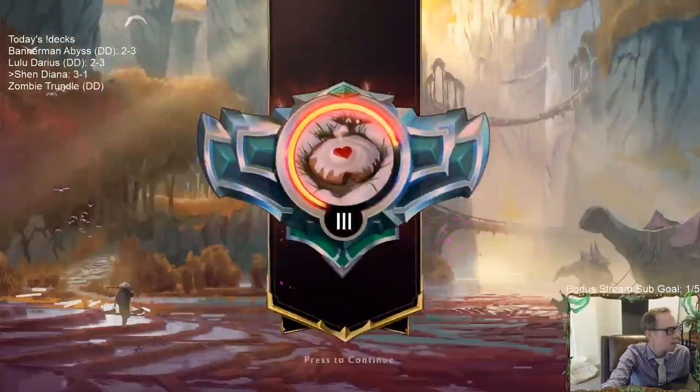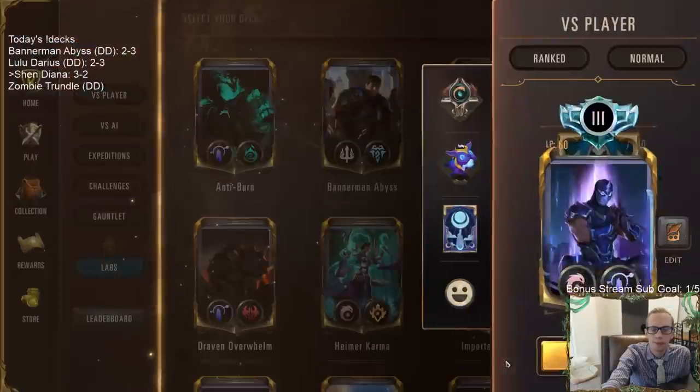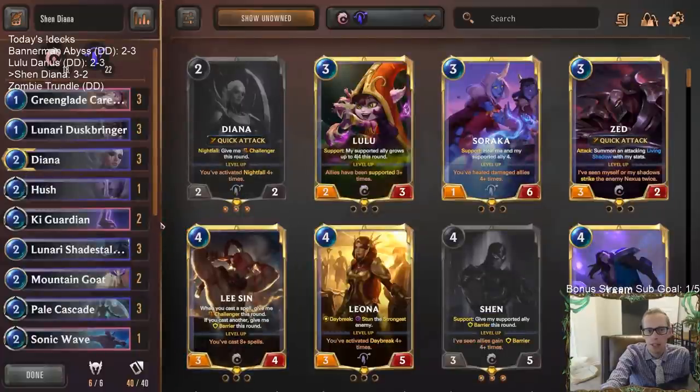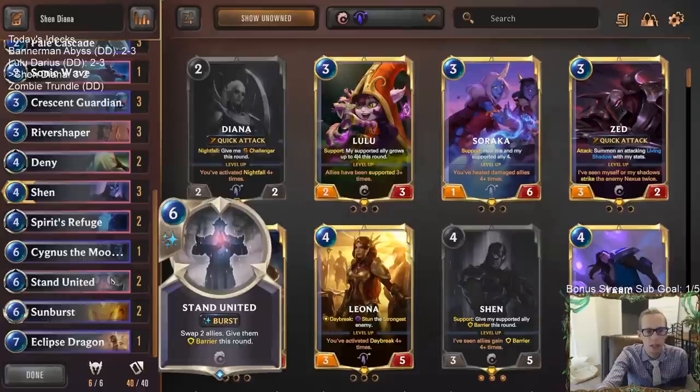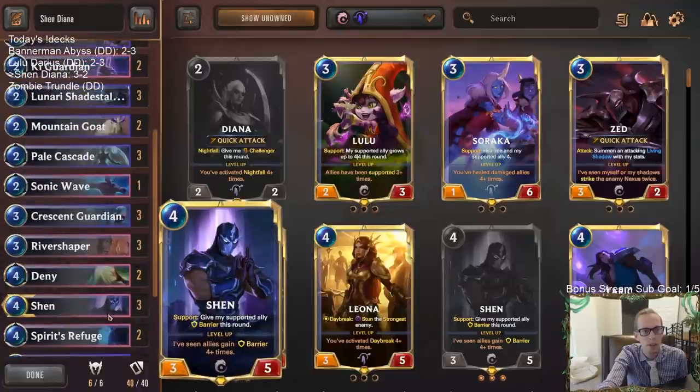Both of those losses were me not looking for Deny or not holding up Deny. So that was a 3-2 that really could have been a 5-0, honestly — pretty close. They had it. The Fiora deck did a great job of drawing all three Fioras, which doesn't always happen.